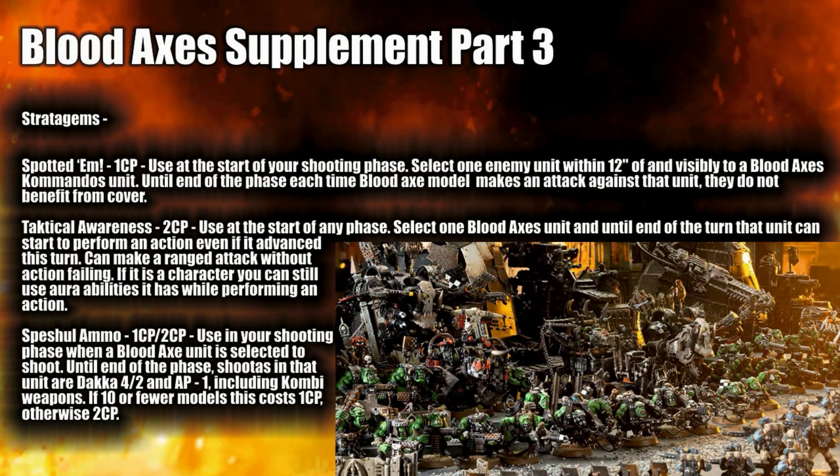Spotted Them costs 1 CP, used at the start of the shooting phase. Select one enemy unit within 12 inches of a visible Bloodaxe Commandos unit — until the end of the phase, each time a Bloodaxe model makes an attack against that unit, they do not benefit from cover. That's okay — using your Commandos to spot units. Orks' ranged isn't their greatest asset, but there might be a unit you want to bring down, and you do have plenty of Dakka, so for 1 CP it can be useful.